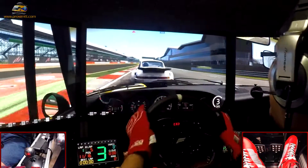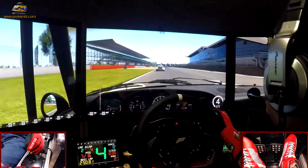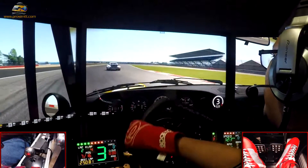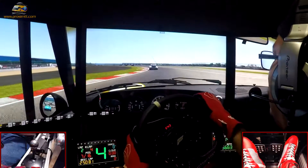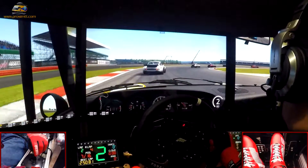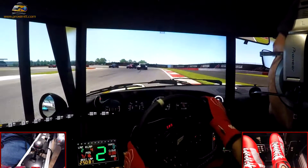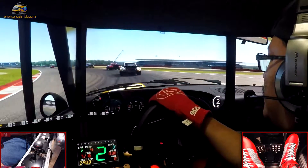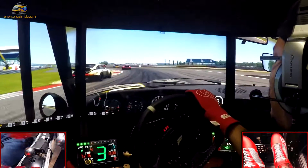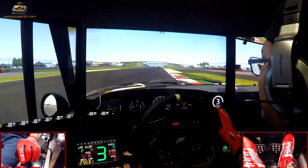Whoa, this car wants to drift. It's easy to induce a drift on this car. Of course, inside we're just trying to find the fastest way around the track, but sometimes I can't help it — it's just too much fun to drive. There's someone next to me. Easy, easy — I don't know what I did there. I went in way too hot and took a bad line.